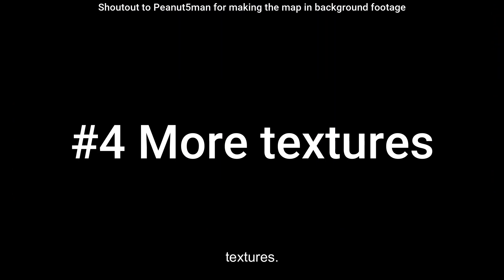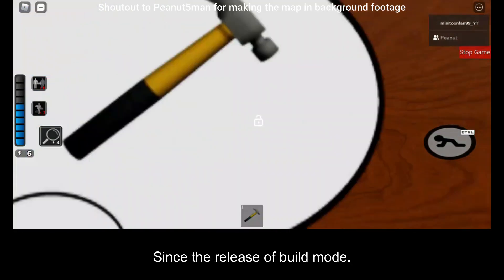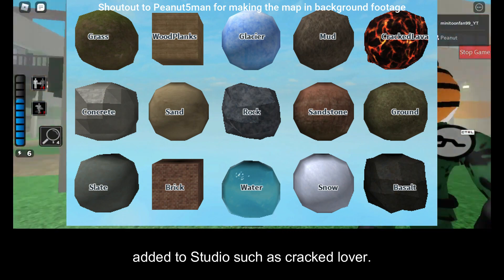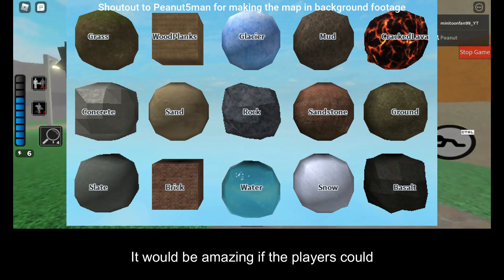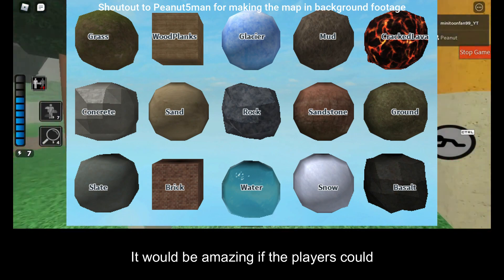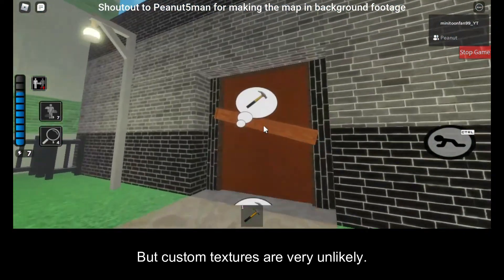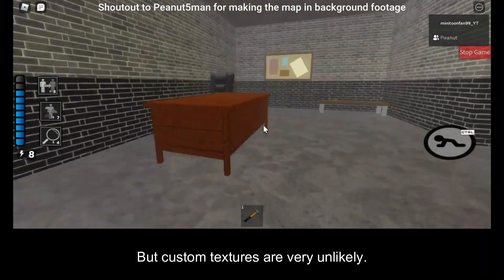Number 4: more textures. Since the release of build mode, there have been plenty of new textures added to studios, such as cracked lava. It would be amazing if players could make their own textures as well, or import them from other places, but custom textures are very unlikely.